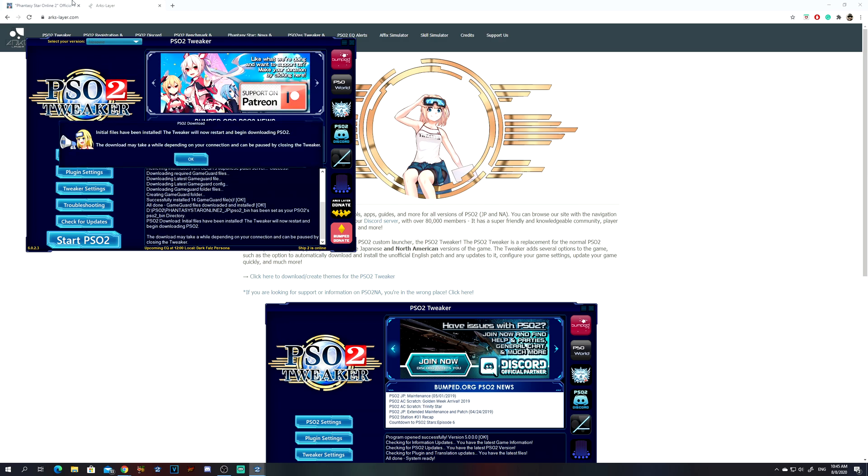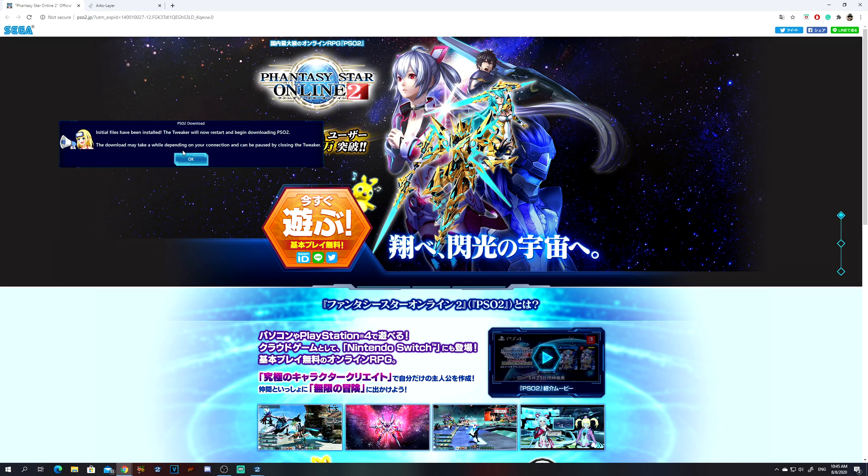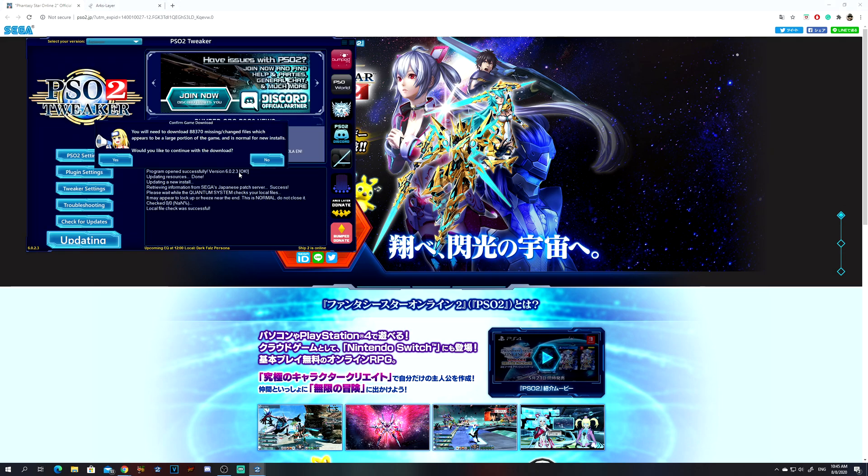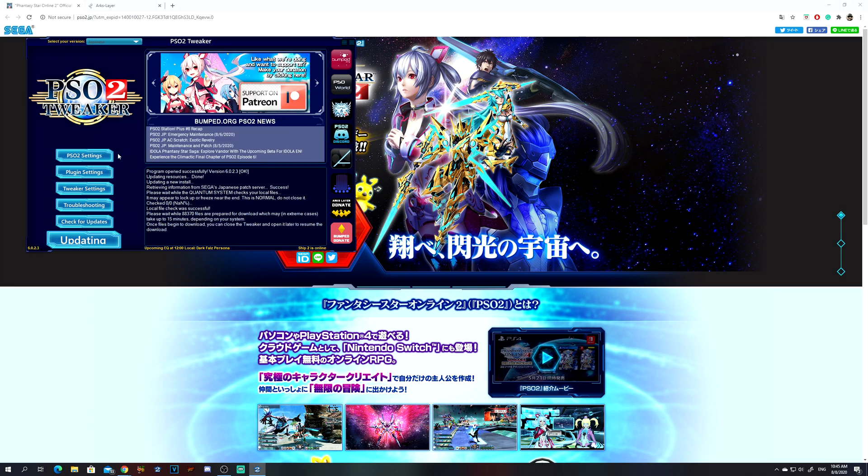In the meantime, you would want to actually make a Sega account. Initial files have been installed — begin downloading. You want to hit yes. While it's doing this, you need to make a Sega account on the sidelines. It's going to take ages since there's a lot of data for this game.